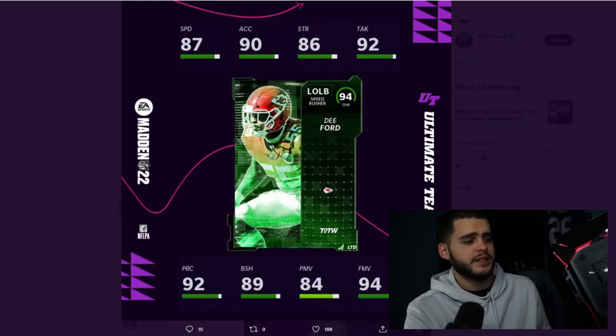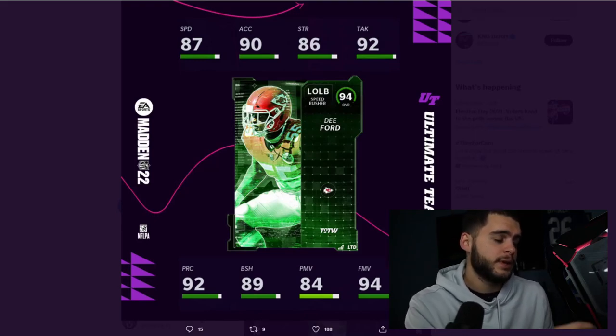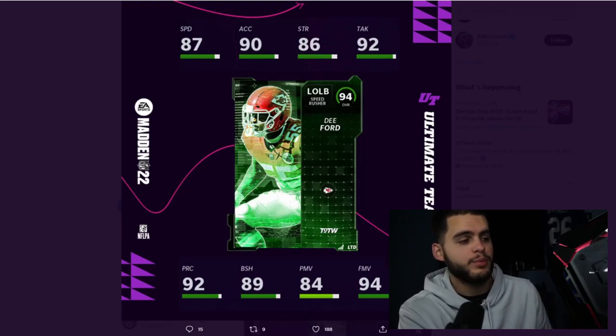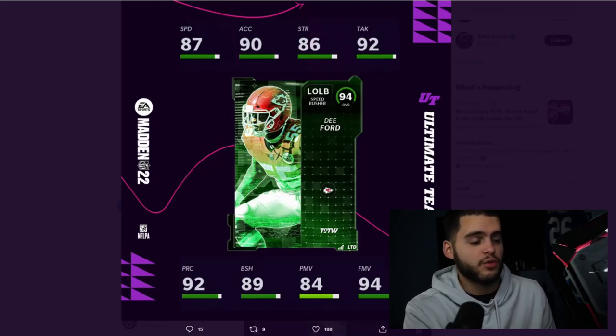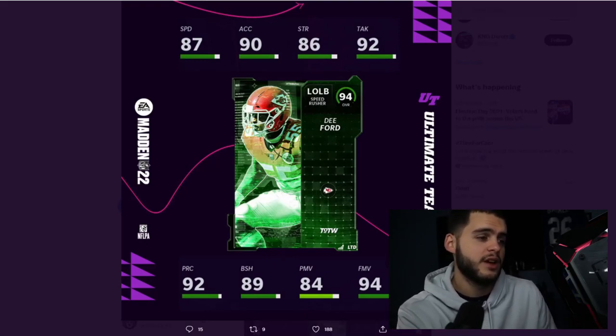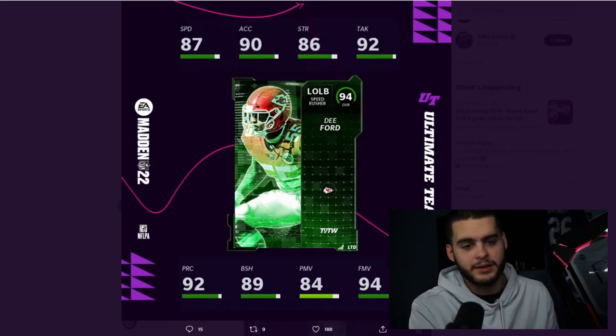For the LTD, which is the final card of the drop: 87 speed, 90 acceleration, 86 strength, 92 tackle, 92 play recognition, 89 block shed which powers up to 90, 85 power move, and 95 finesse move. He's going to be one of the best finesse rushers in the game — good speed, great finesse, and he can run stuff. He'll likely be expensive as an LTD, so he won't be on many teams, but it's a really solid card statistically.